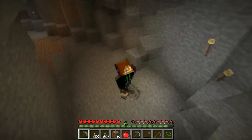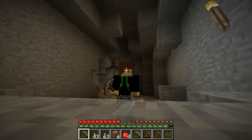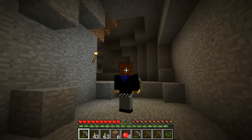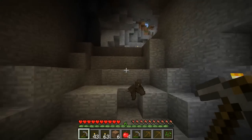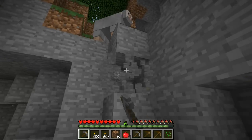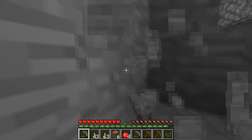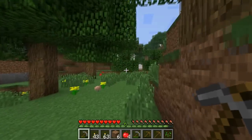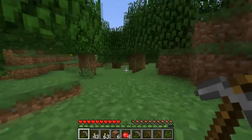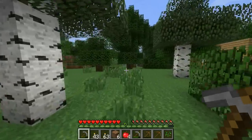All right guys, welcome back to my Minecraft adventure. So last time we found this cave, which we're heading out of right now just to go up to the surface and make some pickaxes. Let's get started. All right, we're heading up. I still can't believe there's bats in Minecraft now, kind of weird. Move it sheep - up along here, this ain't your time sheep. I think it's this way. My house is somewhere over here - yay, there it is.